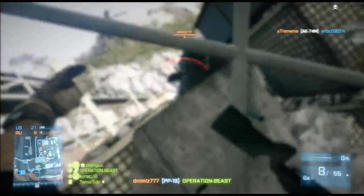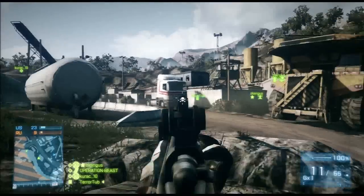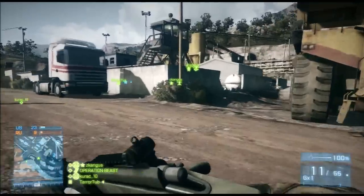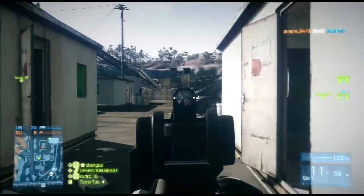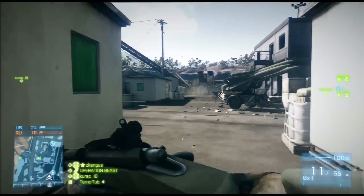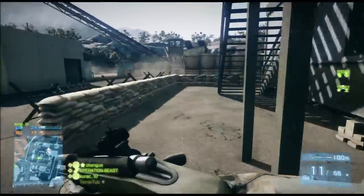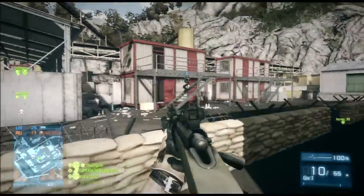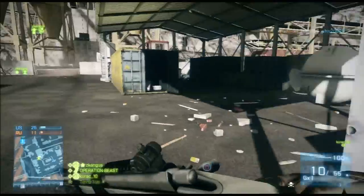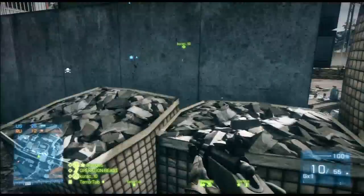For a secondary, take a strong pistol. I prefer the REX over the .44 Magnum because it has a slightly faster firing rate and faster reload. You can take the M1911, but I prefer to finish off the enemy as fast as possible — when you're up against someone with an assault rifle, LMG, or PDW, they've got a whole mag to put into you, so you want to kill them fast.